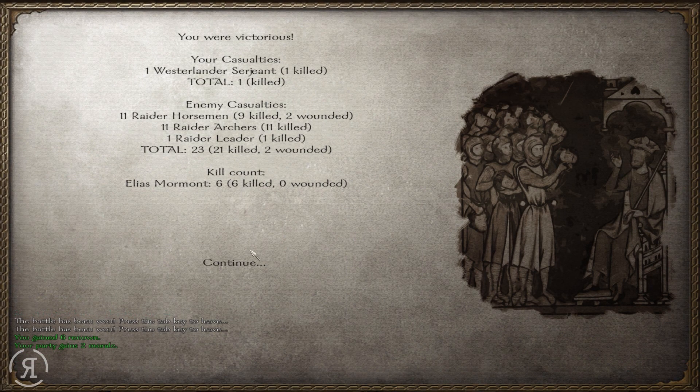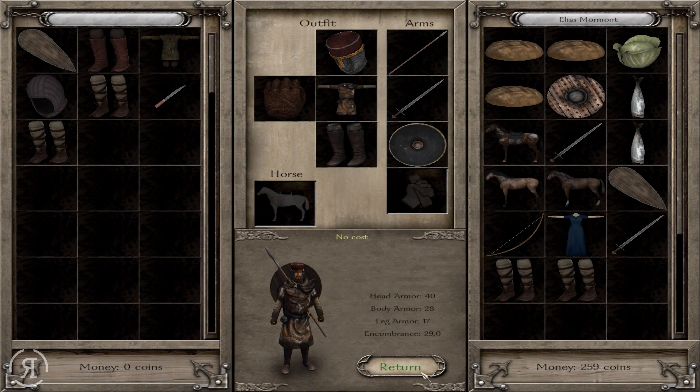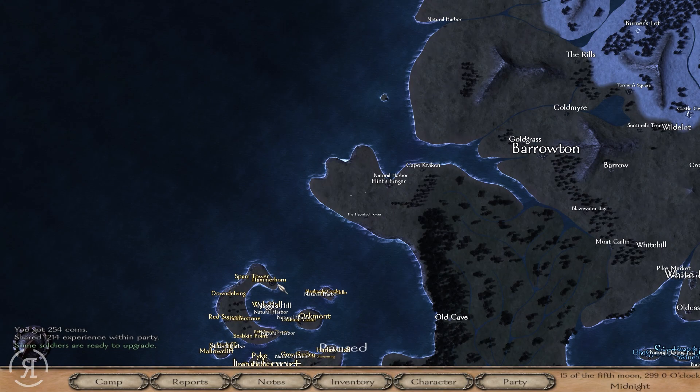You know Elias — his survival is not the greatest. That's actually a really nice victory there. We lost literally one, which is very good, and we do get to take a couple of prisoners. Prisoners are very lucrative. So yes, now I can just take all of this to sell.